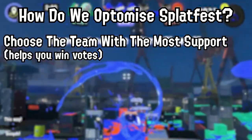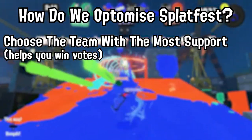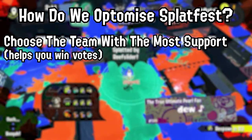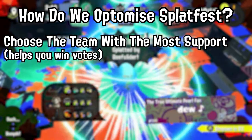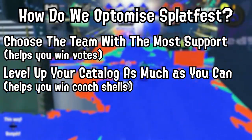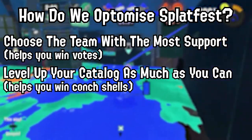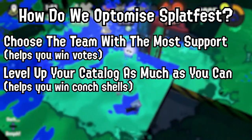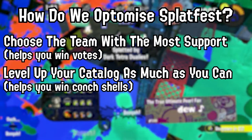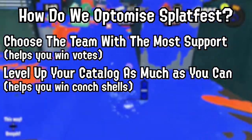Once the Splatfest has been announced, you need to look on social media like Twitter and Discord, and in the in-game plaza, to see which team is getting the most support — and you want to make sure you choose that team. It's okay to wait a day to get more accurate results. Then you want to play as much as you can to level up your catalog and get conch shells. If this goes well, your team should win the votes and the sneak peek, which will get you 20 points before the Splatfest even begins — a huge head start.